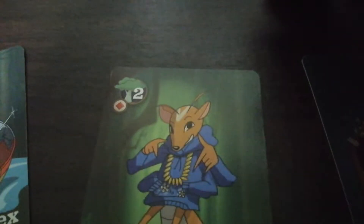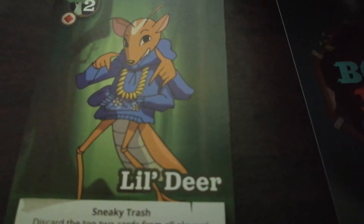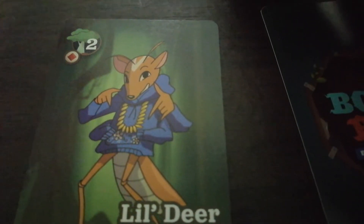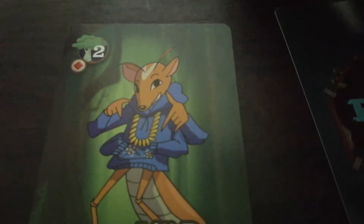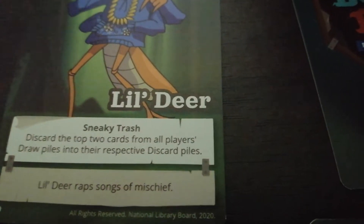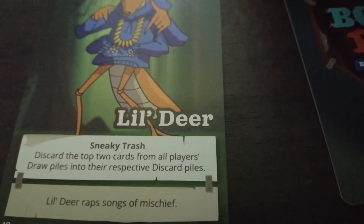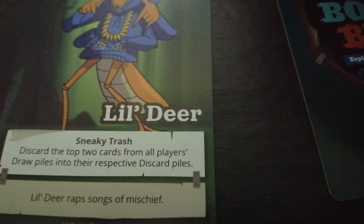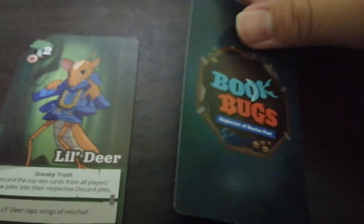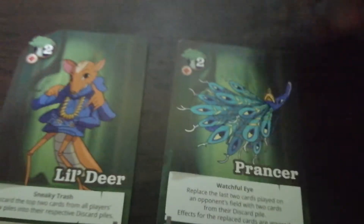The next card is Leo — Leo the deer or whatever. This thing looks like a standing grasshopper, much different from a deer. It's the same rarity as Springy. His ability is 'Sneaky Trash' — he cuts the top two cards from all players' draw piles into their respective discard piles. This guy read the songs of mischiefs, quite mischievous!